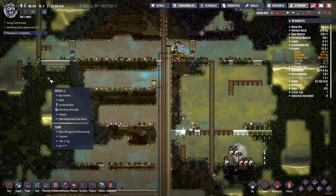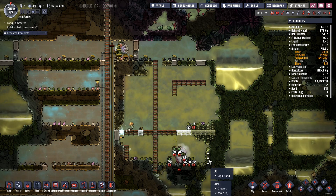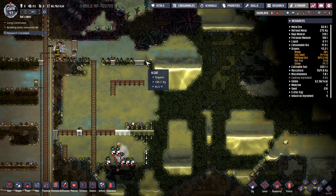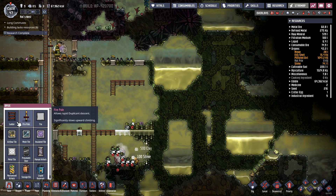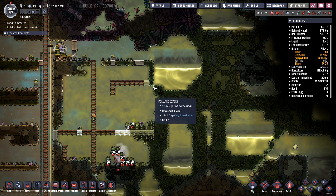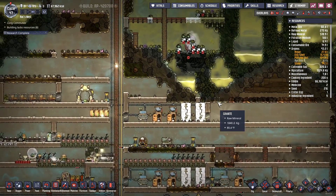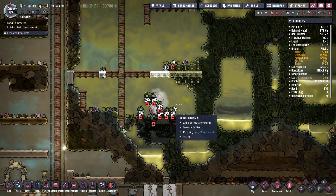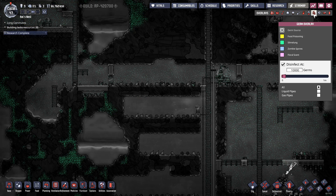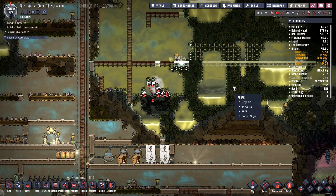So what I'm gonna do here is break this open, let the pee flow, and then dig all this out. I'm gonna go ahead and put in a ladder there — we're gonna dig all that out, then come in here and dig all this out. That'll keep the slime from continuing to emit slime lung, because we've still got quite a bit of slime lung in the air here.